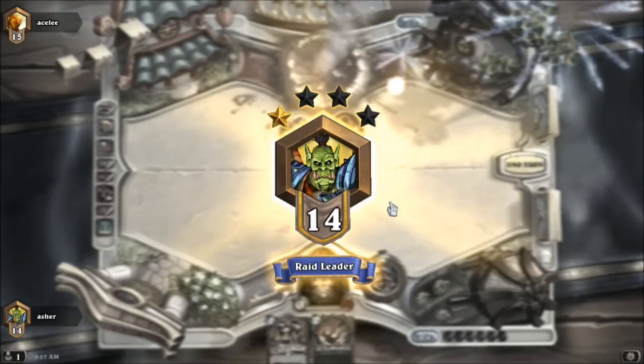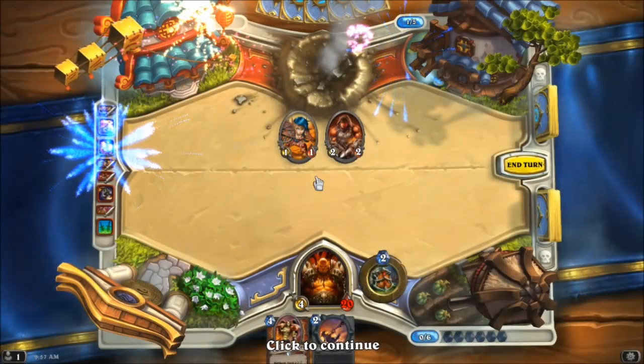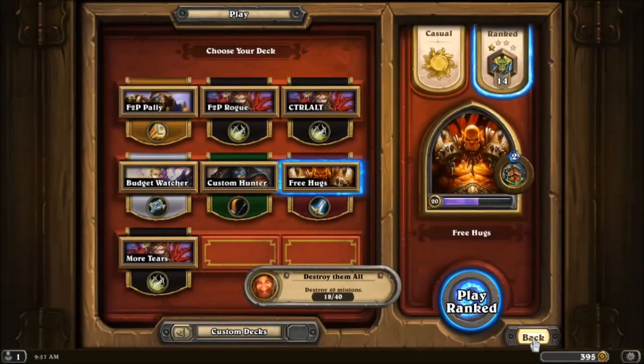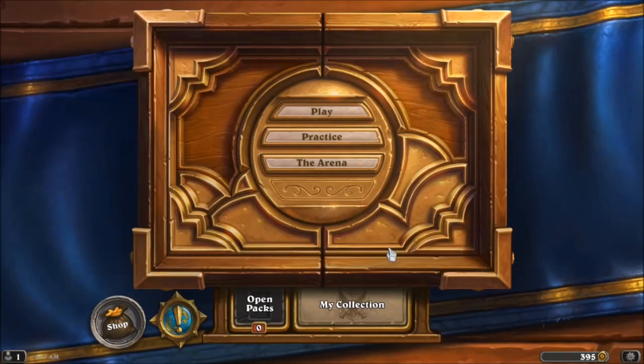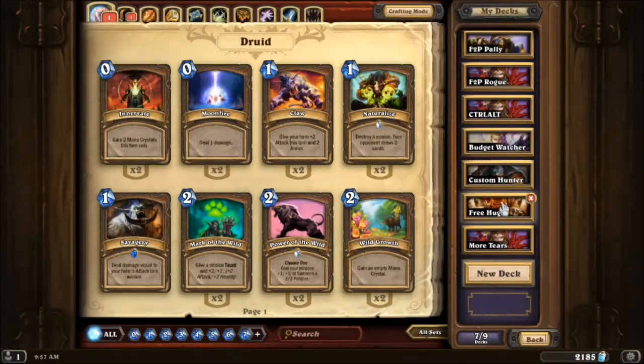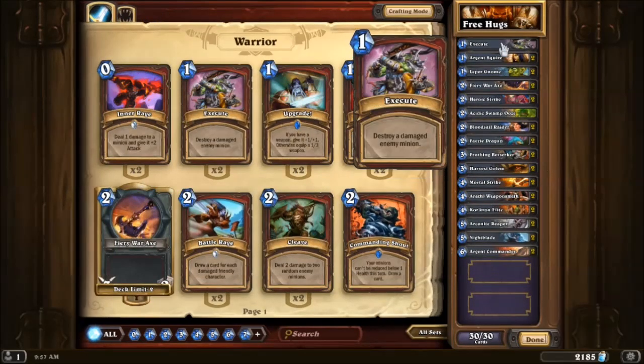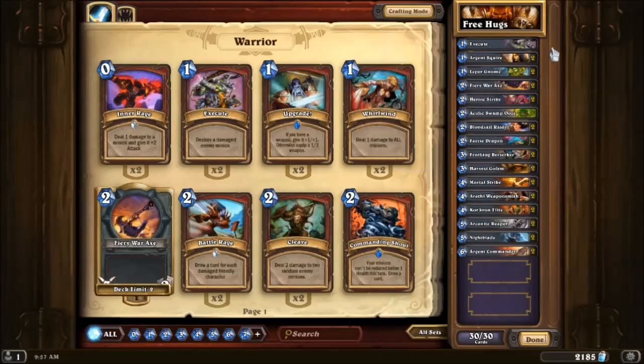So now I'm a Raid Leader, which is actually kind of a horrible card. But you know what — I went for the face and won before he could possibly get any big things out. Because if you let games go on with a Rogue you're just playing into their hands — there's a lot of control Rogues out there now. So let's look at the deck one more time, because I think that was fairly successful. Two wins on an impromptu live commentary is pretty nice, especially for how I play. But like I said before, there are some key cards.